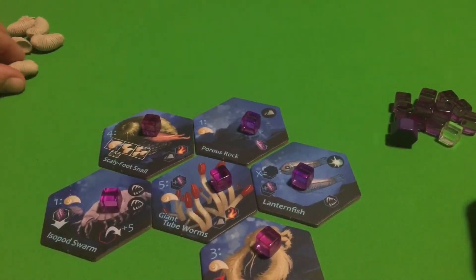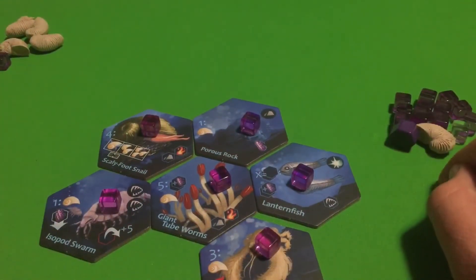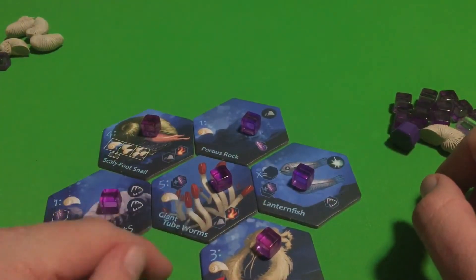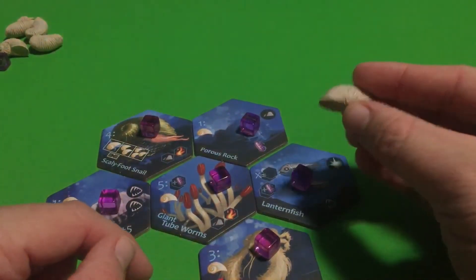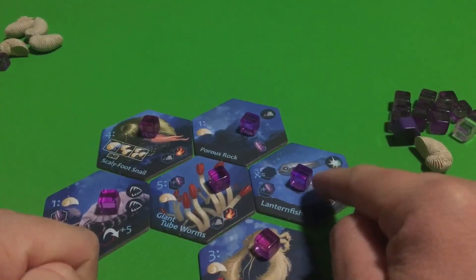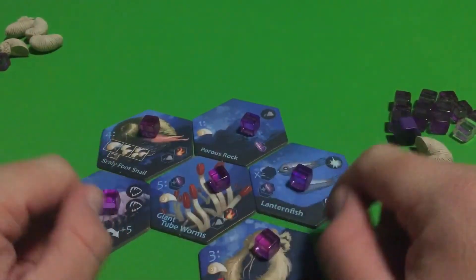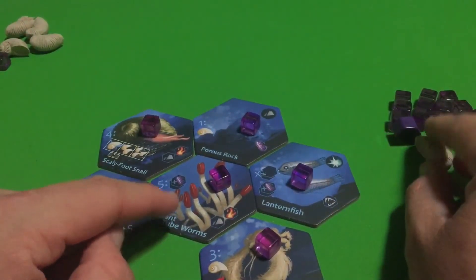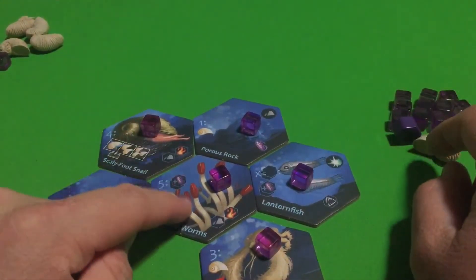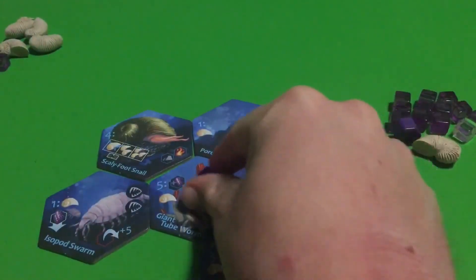You're also going to get one shell in the process — you get to add one shell to your personal supply. That's basically how the trigger ability is going to work for the Giant Tube Worms. It's considered a defensive tile because you are focusing on getting shells, but it's also somewhat like the growth ability of the Lantern Fish because you're also spreading Archaea to other tiles. Because it at least gives you a shell, we're going to say it's more of a defensive strategy tile than a passive strategy tile.